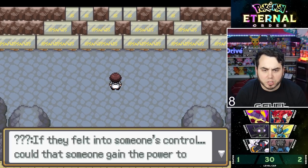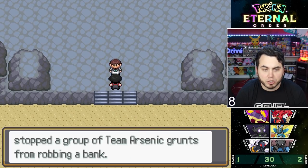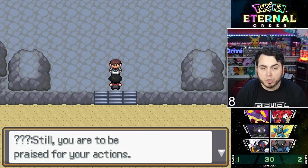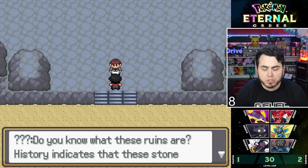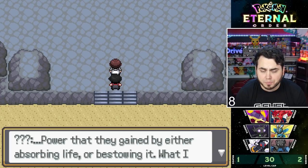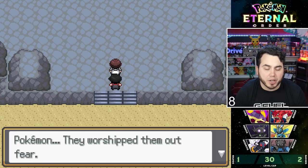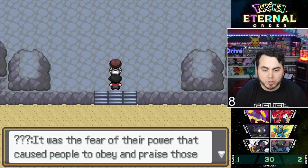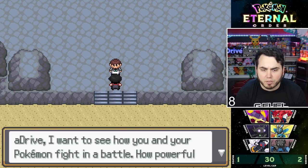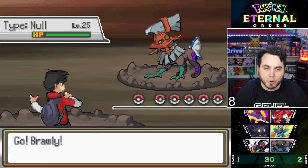The ruins writings are praises made to honor Pokémon with great power — power gained by absorbing life or bestowing it. A mysterious person named Xenon appears. He says it was the fear of those Pokémon's power that created order between people. He wants to see how powerful my Pokémon are. I get to battle Xenon — he's only got one Pokémon and it's a Type: Null.